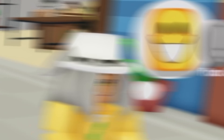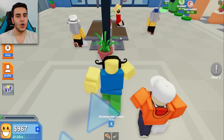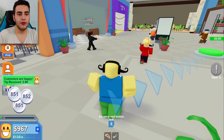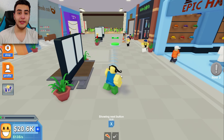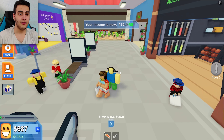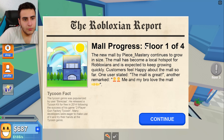Look how happy she is bro. Now we need 20k for this escalator — oh my god. Look, this mustache is so popular, it's on the kids too. Now we have 20k! Let's buy the last thing we can buy here — up to the next floor!